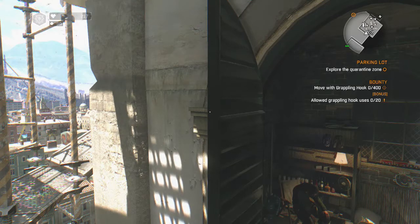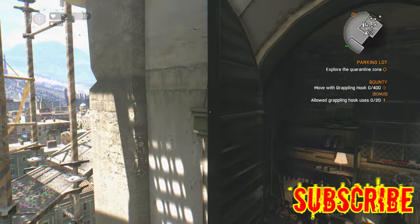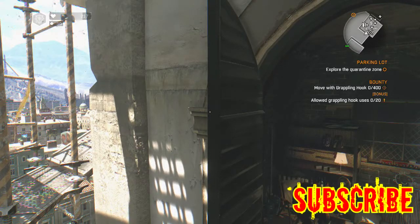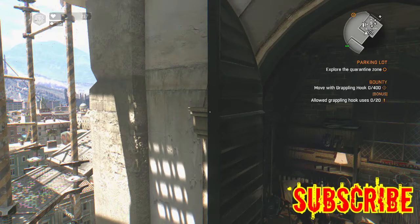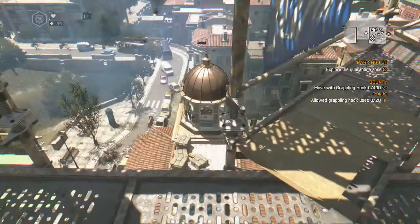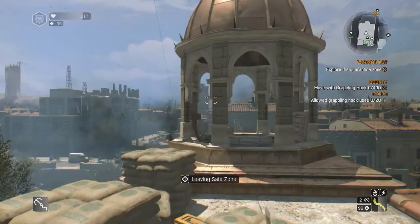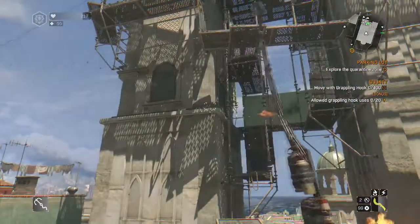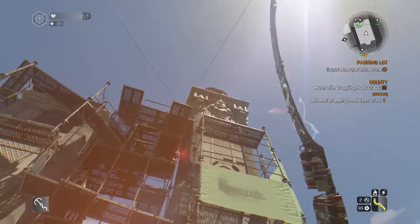What you want to try and do is get the bonus at the same time. It is possible to get 20 or 19 uses and fulfill the 400 capacity mark. So here what I'm going to do is jump into the trash - it doesn't bother anything. Now look up to the farthest point that you're able to grapple hook - that's what you want to grab.